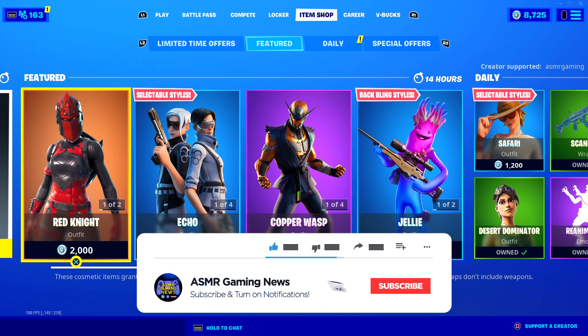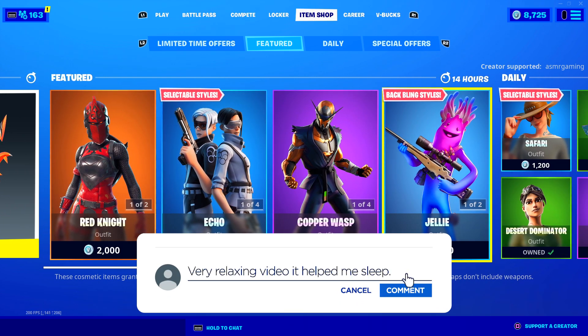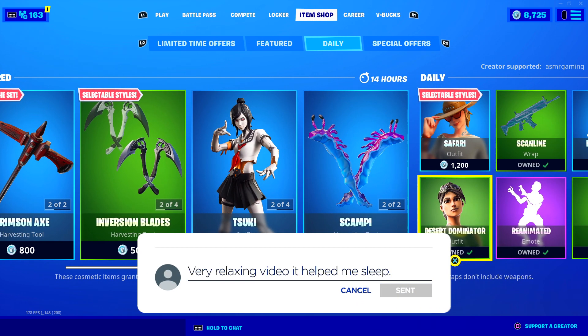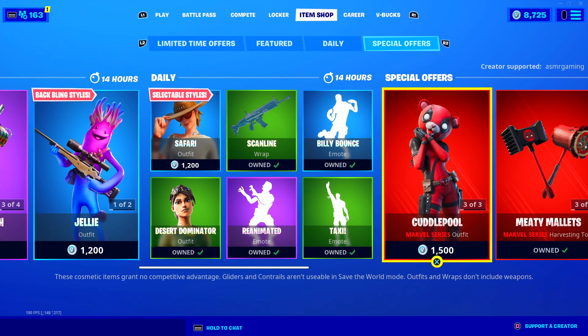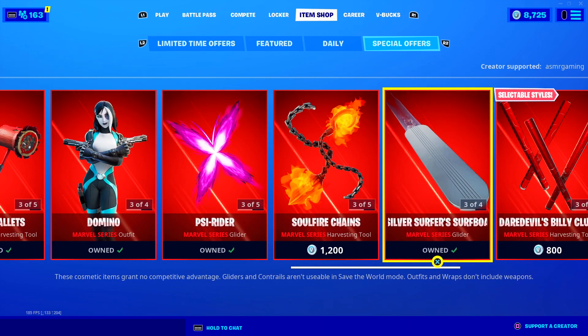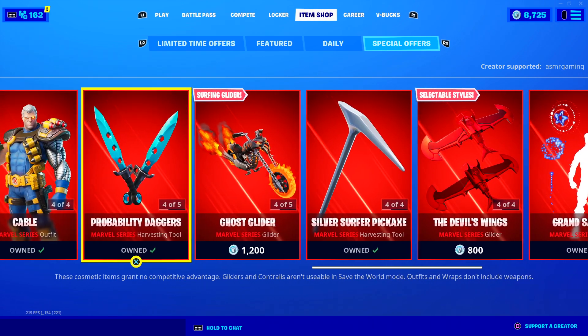Kind of curious to see what we got here. Red Knight is back, Copper Wasp, and that means the Tsuki skin is back too. Safari has returned, we got Billy Bounce, and we still have the enormous Marvel Item Shop — that's crazy.